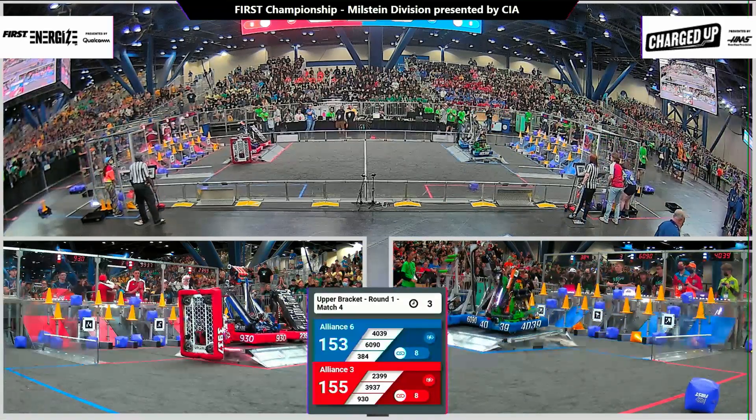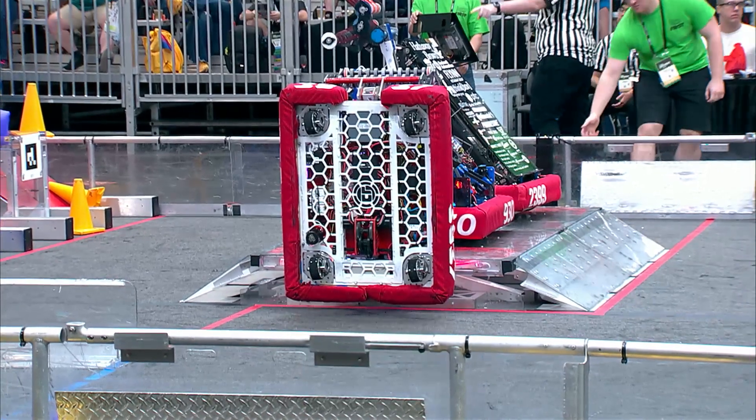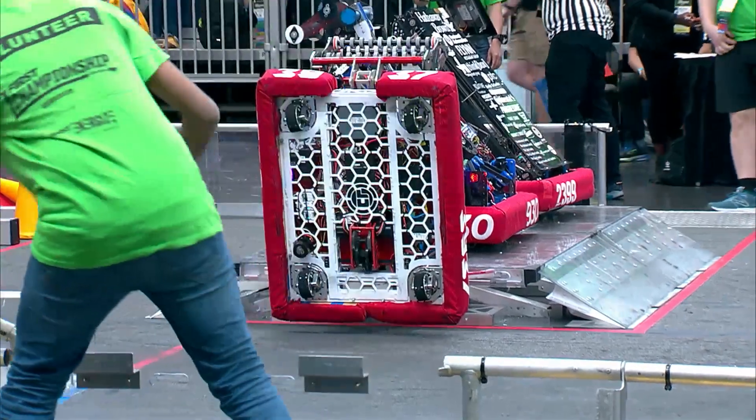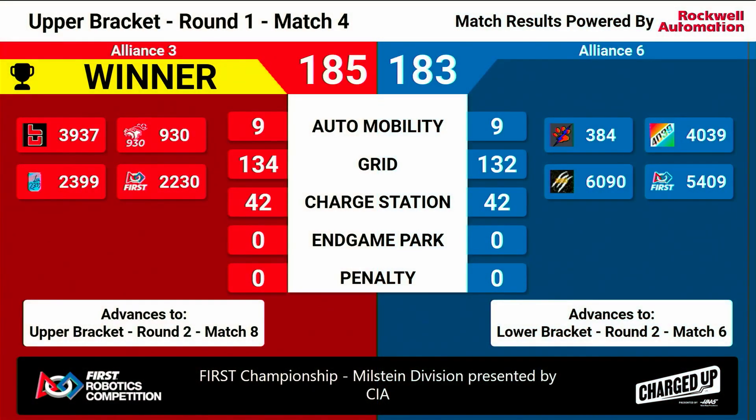We got all six robots here up on red and blue. It's a close one. We'll be right back with your final. 185 to 183. Red Alliance moving on to round number two, match eight, as blue goes to match six in the lower bracket. We have a very brief break here as we move on to round number two.